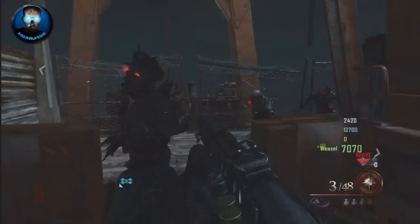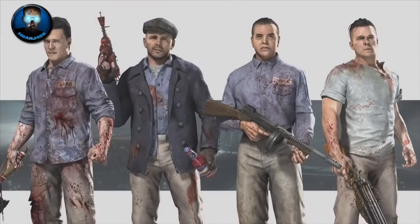Moving to the next one, we have the Remington. Switching to the next one, in the bottom right-hand corner we have the unupgraded Blundergat. We have Electric Cherry and the Tommy Gun in the middle, along with the Ray Gun. And then on the very left-hand side, he is holding that tomahawk thing that we've learned a little bit about.